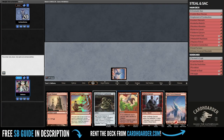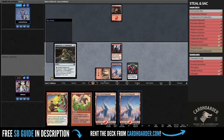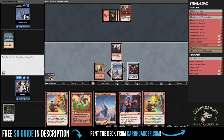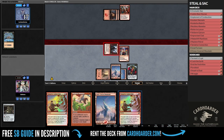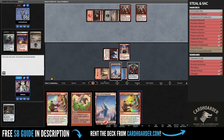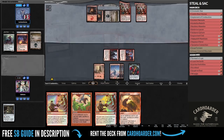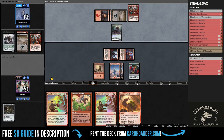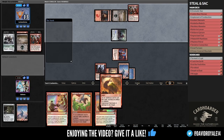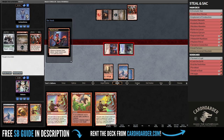We got paired against Reanimator, and oh boy — if we get to steal and sac a Gurmag Angler, I can retire from Magic happily. We also got the perfect setup already, so we only need to keep a creature with Menace to pull it off. After looting one of my artifacts, I revealed a Mayhem Patrol with Menace, meaning our combo is already assembled — all we need to do is wait. After some interaction happened, they managed to pull off their combo, but they fell right into our trap. After taking some damage, we proceeded to steal their Gurmag Angler, but they scooped on the spot so that we couldn't sacrifice it.